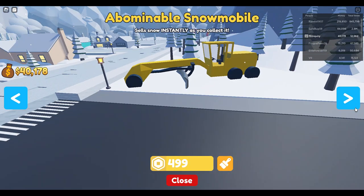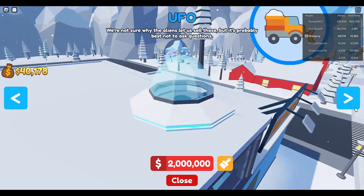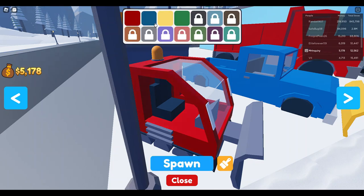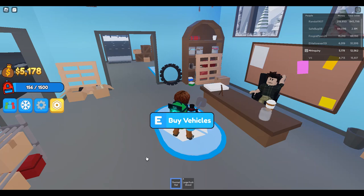The big plow is 85,000 and the snow cat is 150,000. The big plow grater is 500,000. There's an abominable snowmobile, a sleigh for 349 Robux, and a UFO for two million — we're not sure why the aliens let us sell these, but it's probably best not to ask questions! We have enough for the mini plow, so I'll click that. You can change the colors when you buy, and I like forest green, so I'll keep that.